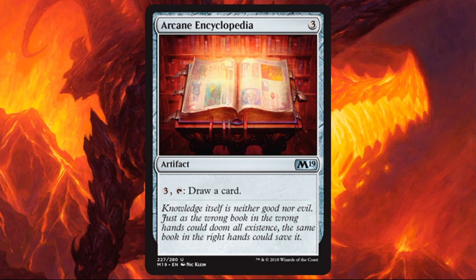Arcane Encyclopedia is an uncommon that I feel like would fit well in a lot of builds. You might have better card draw spells, especially if you're in blue, and if that's the case maybe you don't need this. But the costs are reasonable: three to get on the battlefield, three to activate. It is repeatable, which is nice in a long grindy game. It might not be necessary for every deck, but if you're in a build that doesn't have another way to move quickly through your deck, that would be reason to include it.